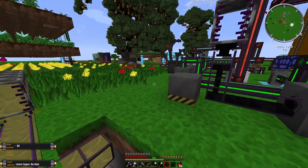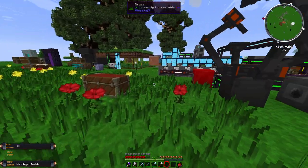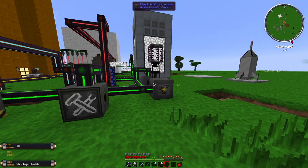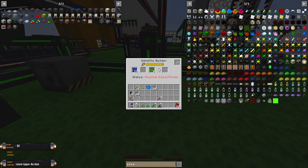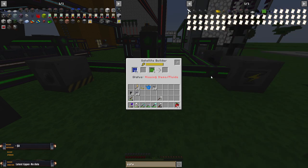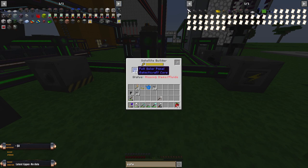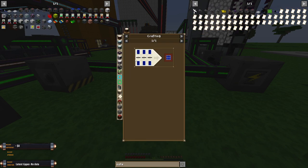We have a tier one rocket with maxed-out inventory space. We had planned to get into orbit, but we started working on the satellite. To build the satellite, you need 12 of the solar panel things, and these solar panel things are expensive — not really in any real meaningful way, but they need tons and tons of aluminum wires, which requires tons and tons of wool.